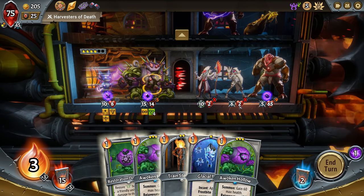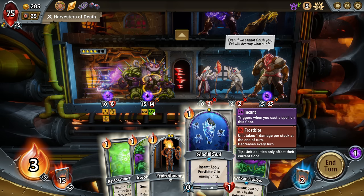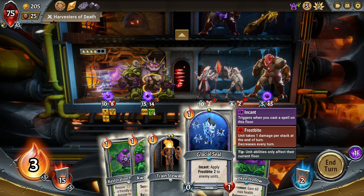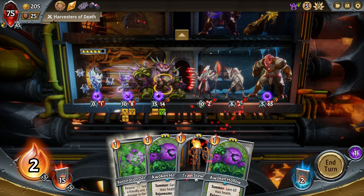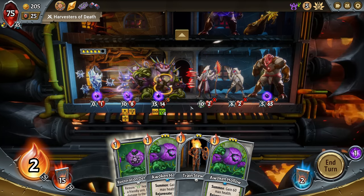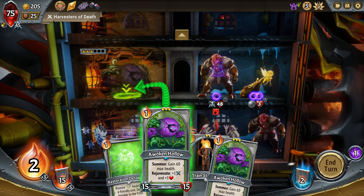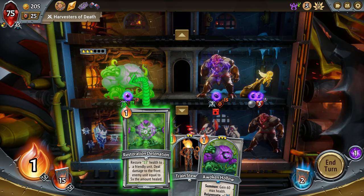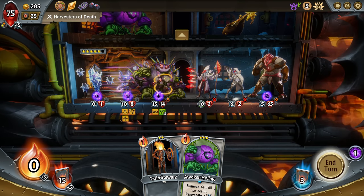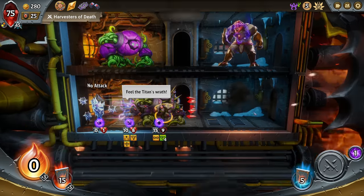Okay, a couple ways we could do this. We could put this Incant back here because we're gonna be casting a lot of healing spells. Then this applies the Frostbite on the lowest floor. And then up here I think we go Awoken Hollow — we do one of these, get rid of that guy, get the gold from there. These two die, this one's gonna be low. Yeah, cool — I think this setup is pretty good, we do need some healing which we can get.